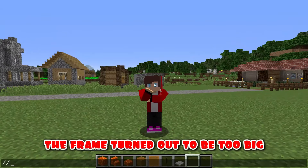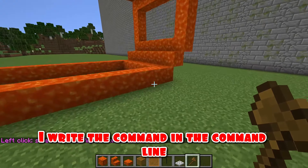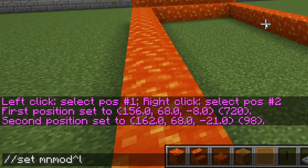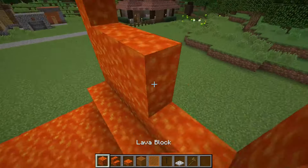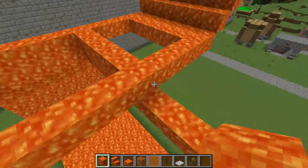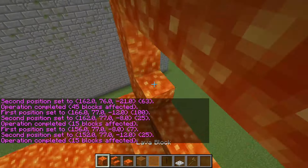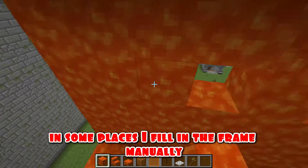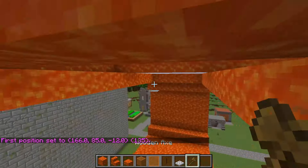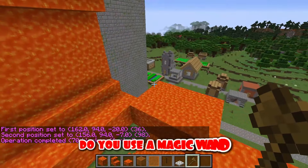The frame turned out to be too big and I can't do it without a magic wand. I write the command in the command line and fill out the framework very quickly. I'm doing great! In some places I fill in the frame manually — there is no point in using a magic wand here. Friends, tell me in the comments: do you use a magic wand?